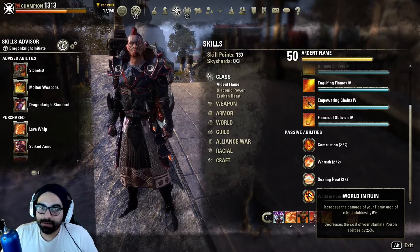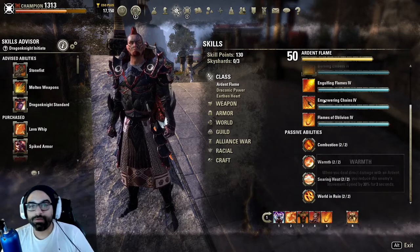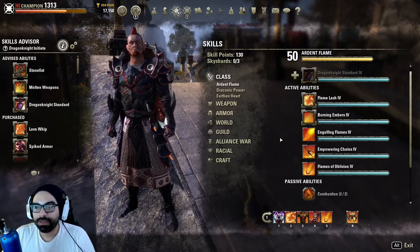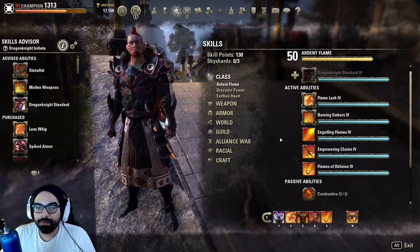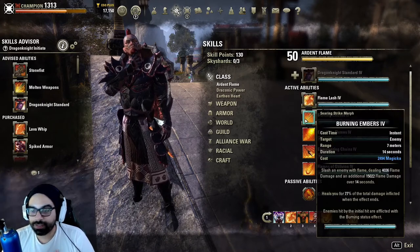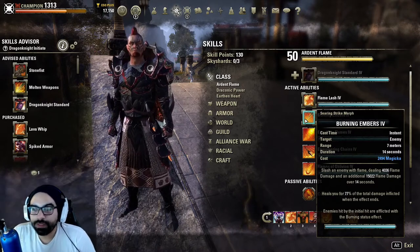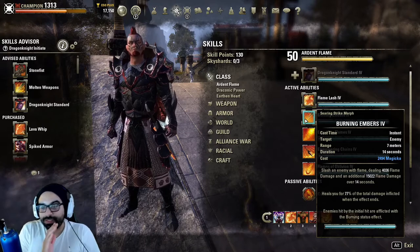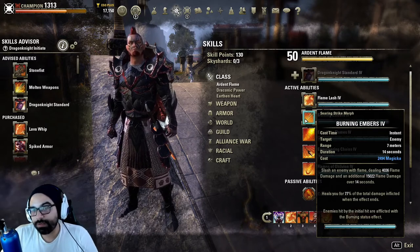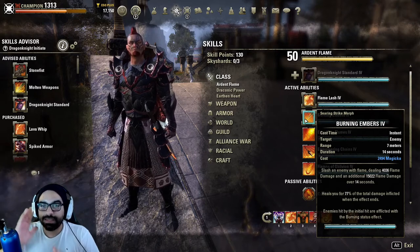So you arguably get better sustain and better damage on a build where Magicka DK is supposed to be the attrition build — designed to will your opponents down. Unfortunately, their dots have been nerfed to the point where they're almost not worth running. I stopped running Burning Embers because it's too expensive and doesn't deal much damage, especially after the PvE nerf increased the duration from 10 seconds to 12 seconds, and now to 14 seconds.